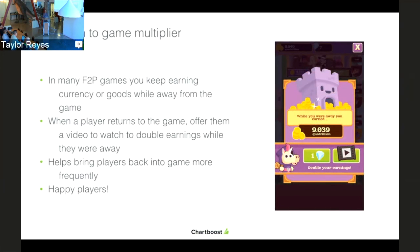The eighth location is the return to game multiplier. In many free-to-play games, especially idle games like Charming Keep from Mighty Games Group, you can earn currency and goods while you're away. When a player returns to the game, make them an offer to watch a video to double those earnings while they were away. You can also offer the option to spend one gem instead of watching a video. This helps bring players back more frequently, knowing they can double their earnings while away — happy and engaged players.